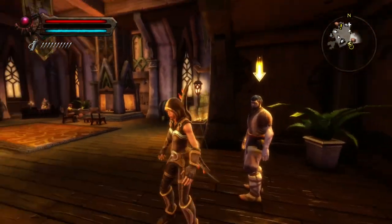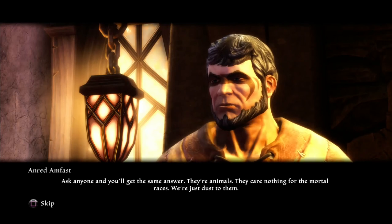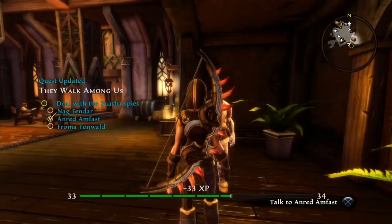There he is. Hello, Amrfast. Talk to him. Is that his face? A side brow. You get a persuasion check — there we go. Admit your spy or die. Succeeded again — I'm good at this.